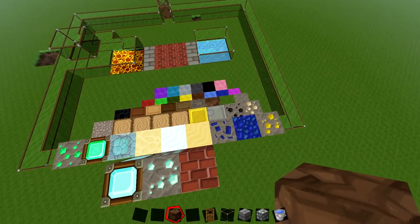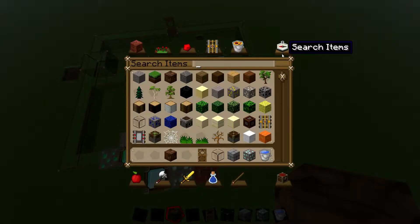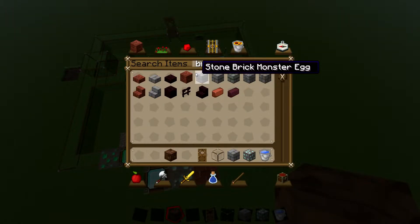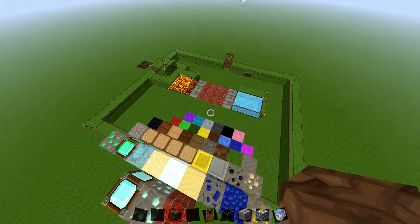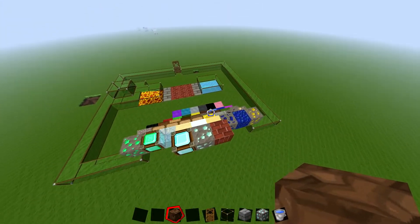And brick — what are they called again? Let me type in brick because I think it's called brick. Bricks — yeah, I got it right. So yeah guys, that's this texture pack shown. If you want to download it, go ahead and check the description.